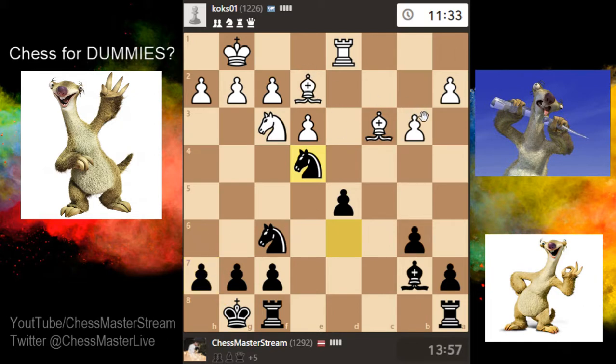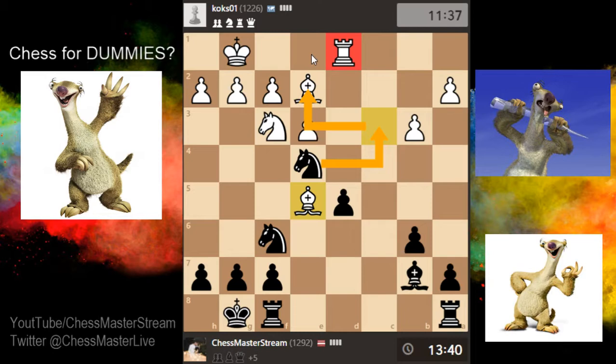We want to play in the center. Right now I can just force some more trades — let's say I do this, the rook has to move, and then I take the bishop. The rook will come here — that's interesting.